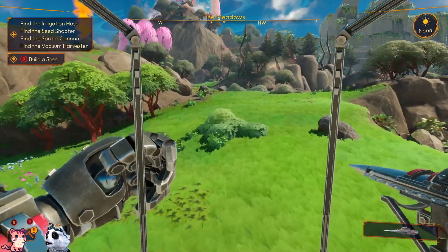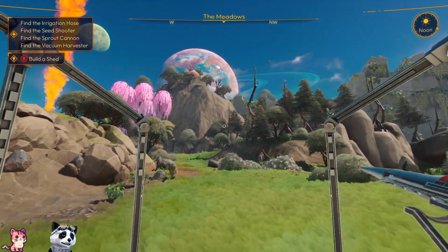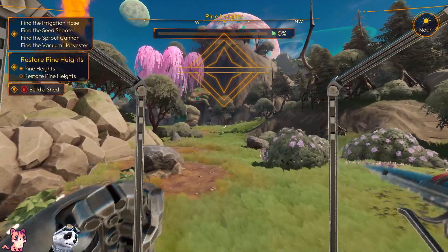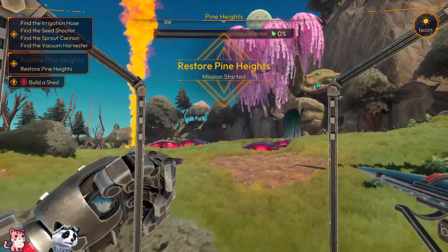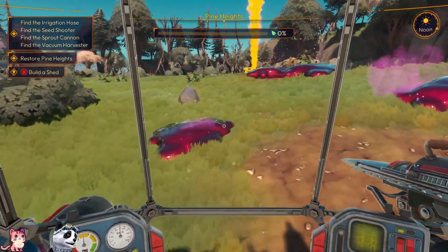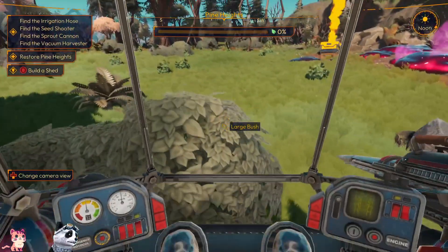Find our launcher first — we want to burn the island. The island is really pretty though! Restore Pine Heights — mission started. What's that? Noxious slime — I guess it's not too good.